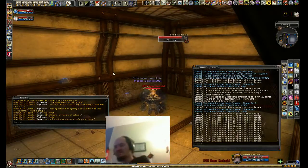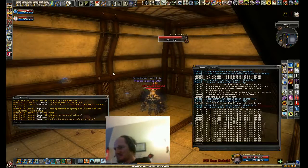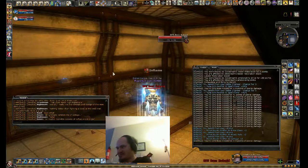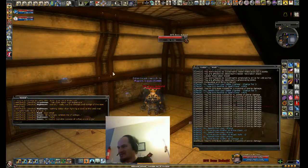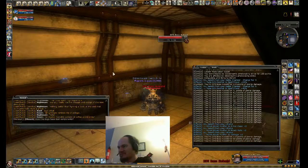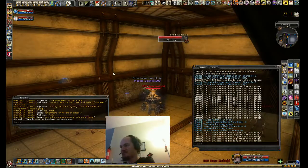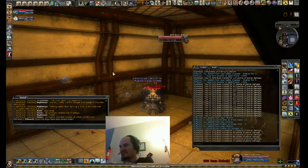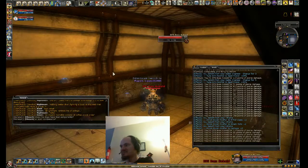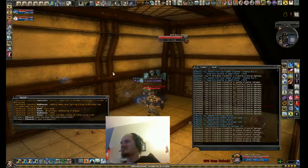Wrong keyboard. Let me go into Options — auto detect graphic quality, very low, that's fine. Draw distance ultra high, that's fine. What was it I was looking for? UI, show cooldowns. Okay, so let's do a charge and Smite.